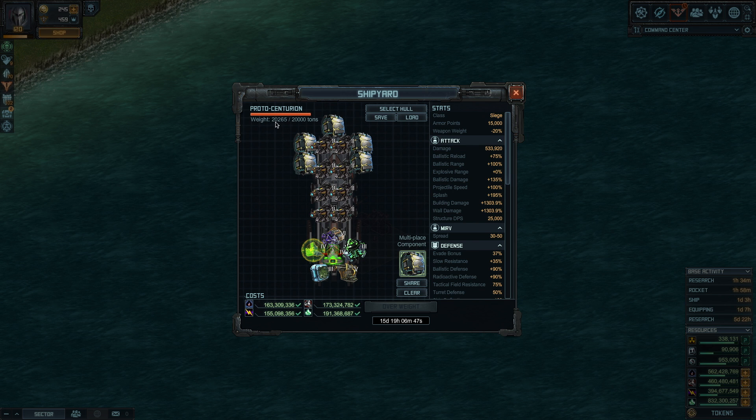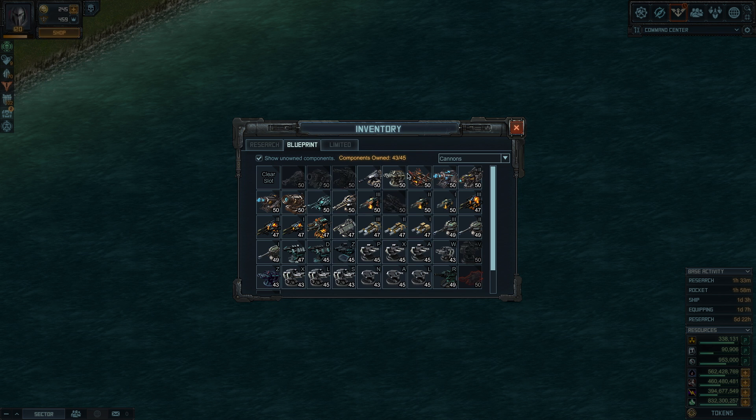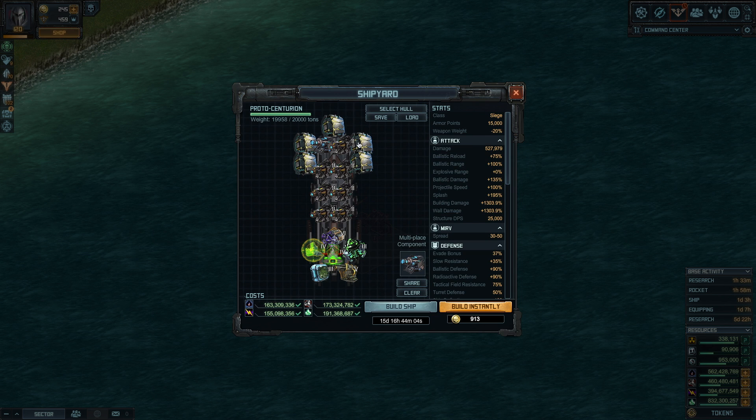The way I found to address the weight concern is to remove one of the Particle Accelerator 2 cannons and scale down to the phased attack cannon — this is the closest to the maximum weight I was able to get. This is a 15-day build if you have officer and R&D bonuses, and if you got the tokens from RAID, you can get this done pretty much instantly.